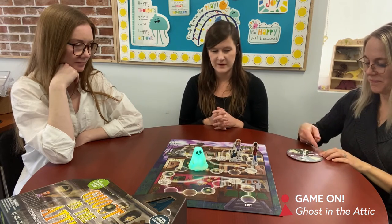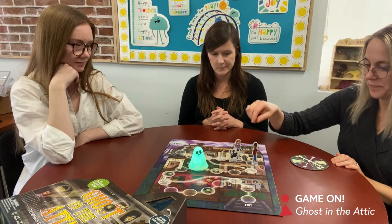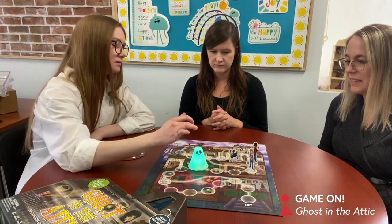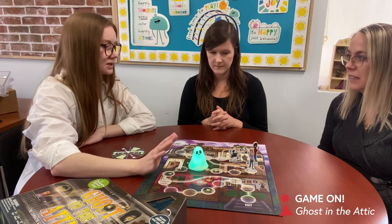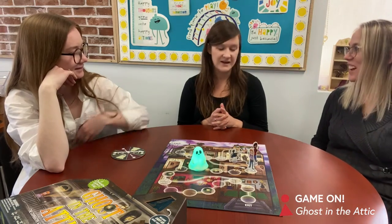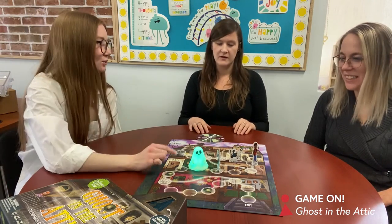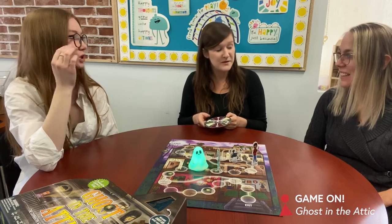I feel like we need him to move back one, but we can't guarantee that we're going to get in front of him. Now we're creeping up on him again. But then how do we get him to move back? You almost have to move someone right here and then hope someone gets a two and go there, then just hope the ghost doesn't move. Do we want to take a risk? I think you have to. We have to.